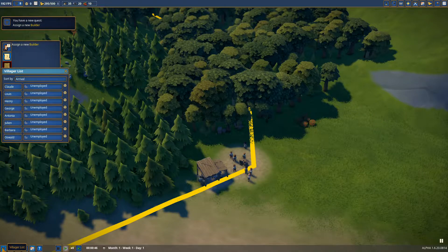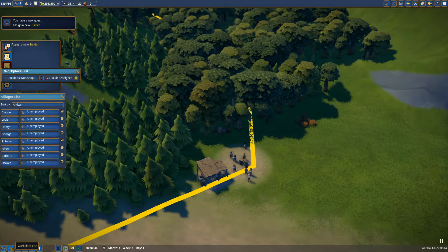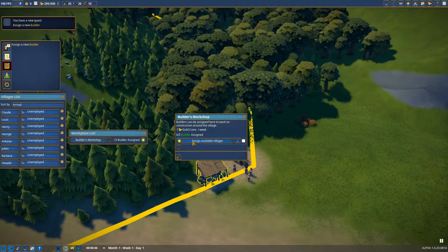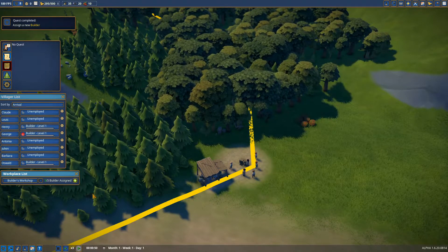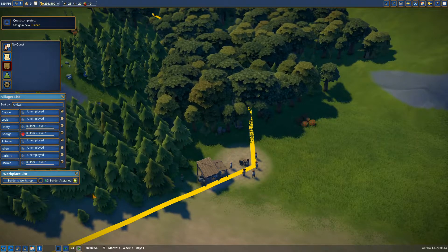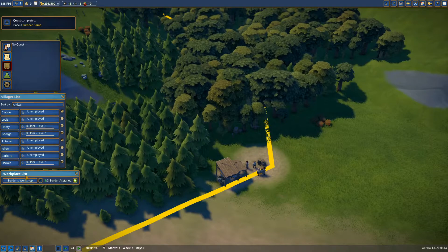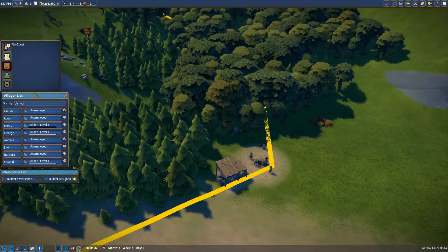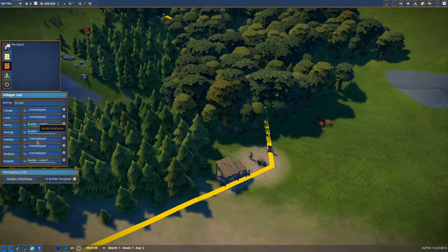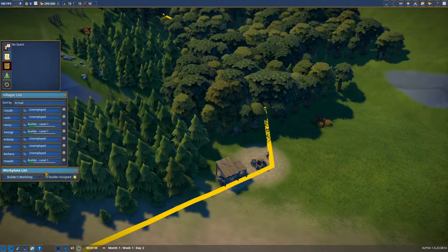I have to assign people. Let's bring up the villager list. I think there's a better way to do this — Workplaces. So we can just slam three workers in there and they go as soon as they're done building. New workplaces will come up here. OCD kicking in — I want to get all my things evened out here.